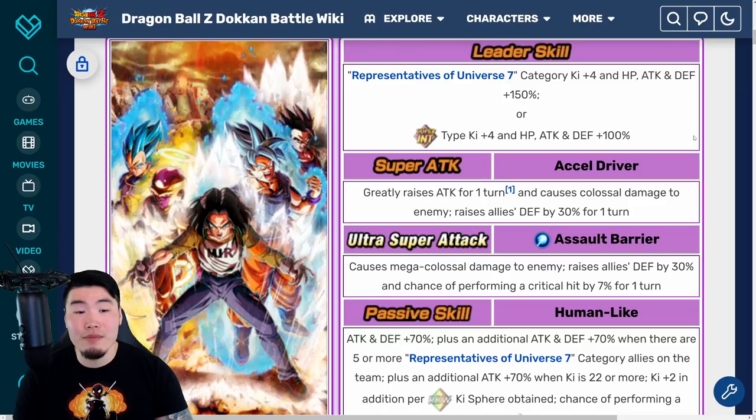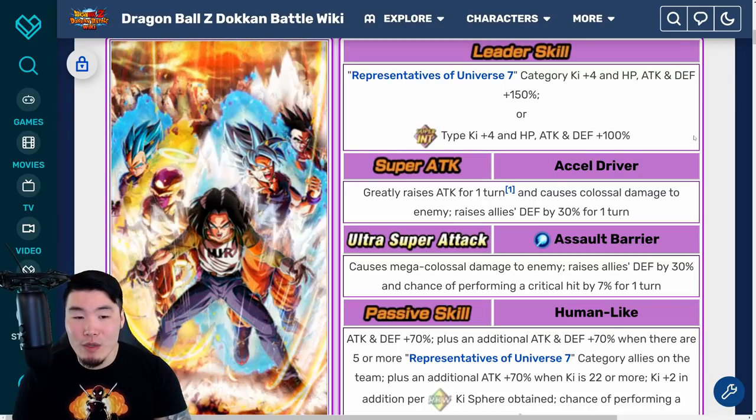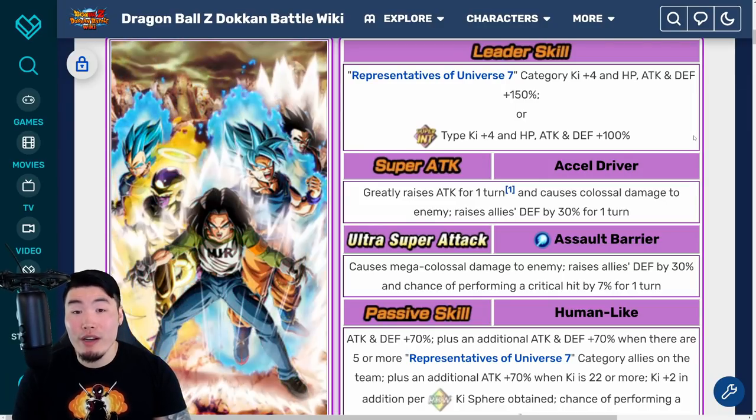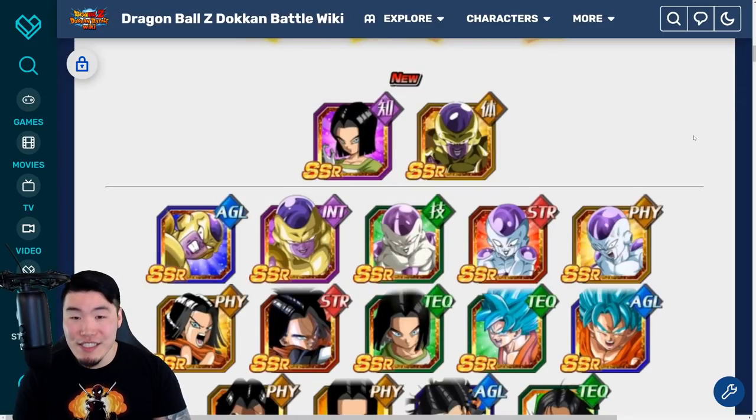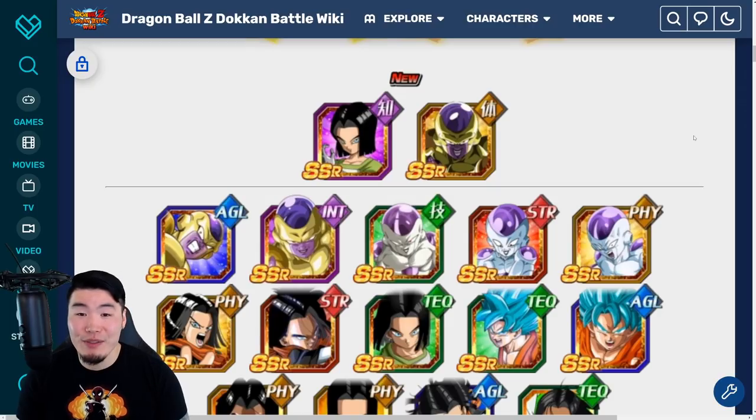Obviously if you guys really, really want them — if you just love the animations too much to skip — then go for it. It's your stones. But just based on what I think would be the smart thing to do for your account, I think most people should consider just not summoning on this banner altogether. If I was free to play and didn't have this channel, I probably would pass on this. But with the channel and the fact that I'm not free to play, I'll still summon — I'll still do the stream, and I still have at least one or two collabs planned. I'm going to go a lot lighter than I did compared to part one, where I spent about 3,500 stones. For part two, I'm only budgeting about 1,000 to maybe 1,500 stones, and I do want to save most of my stones for the worldwide celebration.